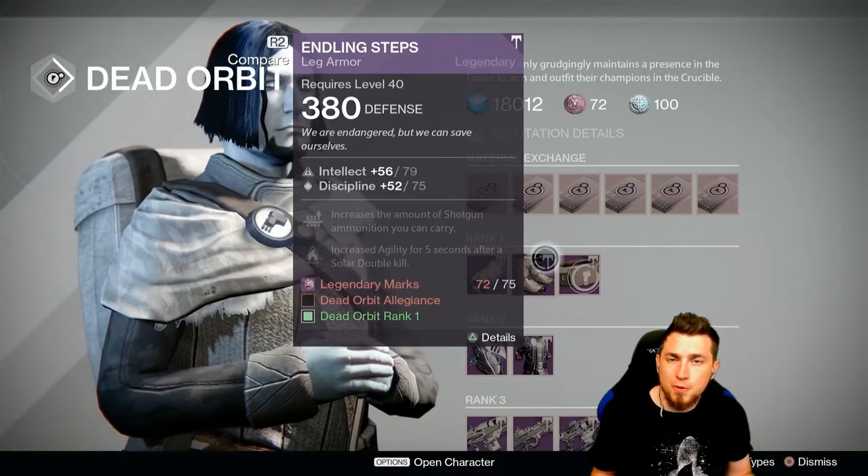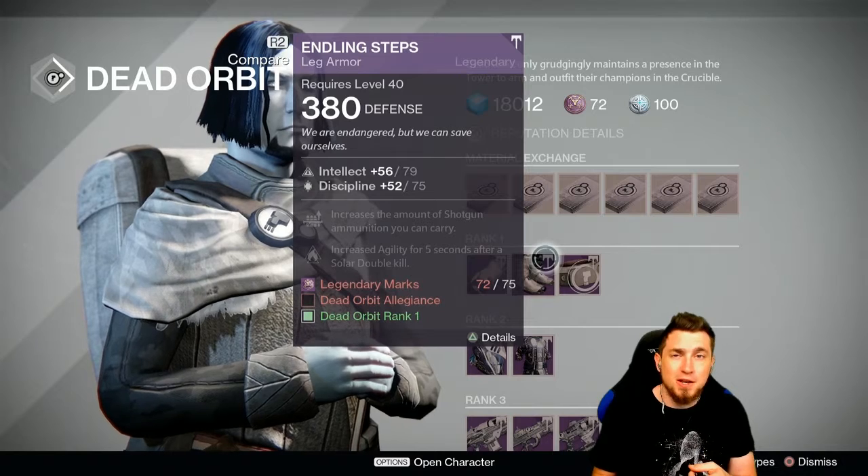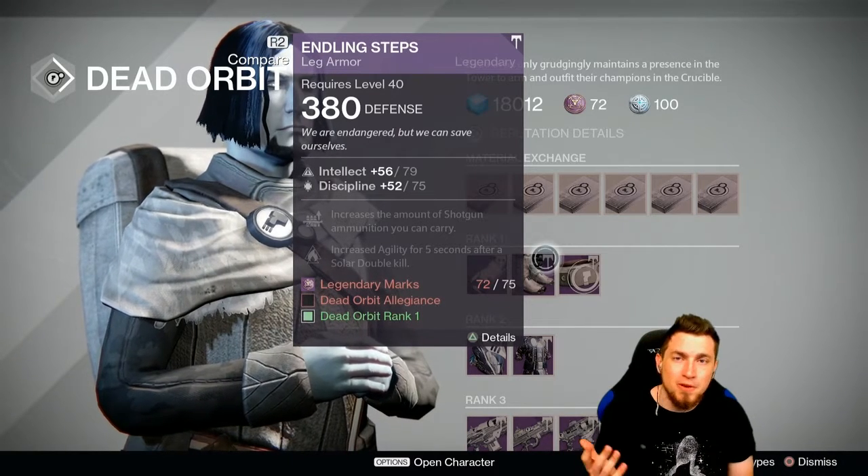Nothing of interest at Future Oracle for Warlocks this week. Boots for Dead Orbit are four off from perfect with shotgun ammo — so many near-misses for Warlocks — but moving on to Titans.